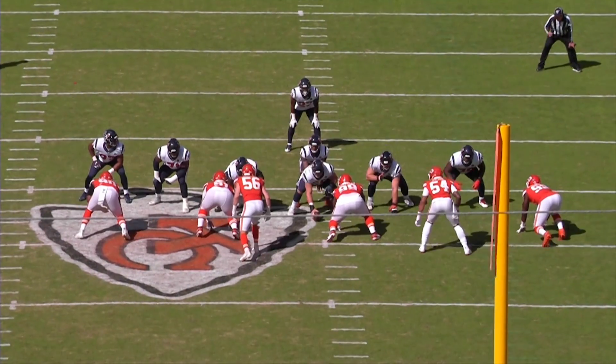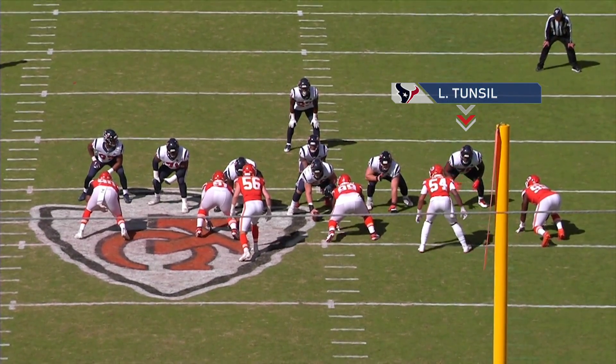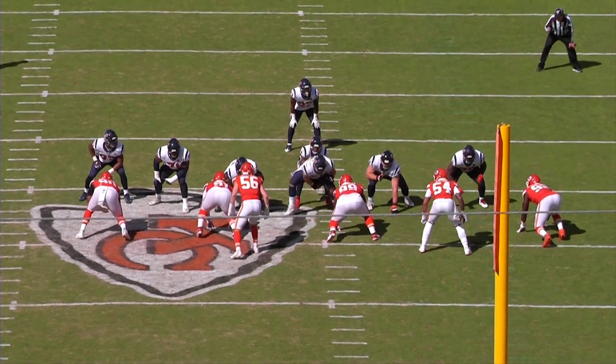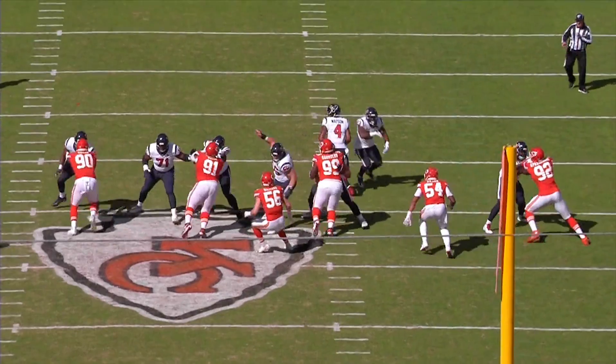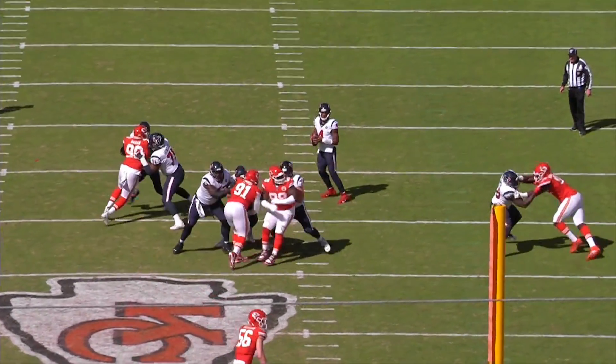Let's watch Tunsil from the beginning — the set, the hands. Watson needs a long time for Will Fuller to get down the field on this play. Tunsil's going to give him as long as he needs. Agba can't get off him. Watson throws a strike to Will Fuller.